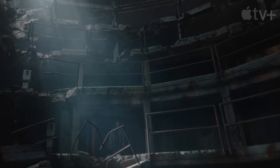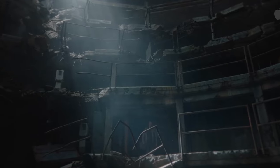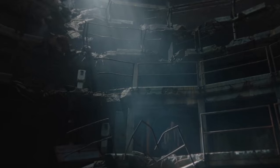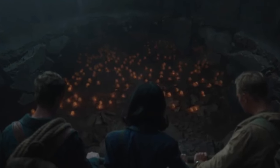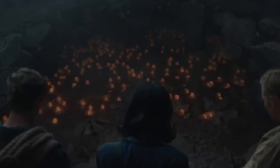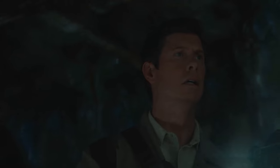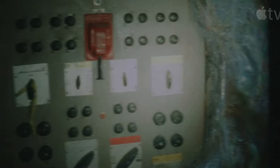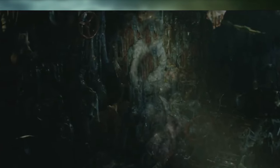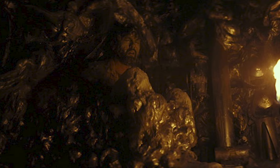We have this shot of Randa entering some destroyed underground facility — this whole thing gives me big Chernobyl vibes, even though that's not what it is. This is actually the nest we see Shaw, Randa, and Keiko exploring later in the trailer. It's cut with these horrific shots of Randa exploring some sort of wreckage covered in this organic slime, and there is corrosion all around him. We land on what eventually appears to be a body encased to a wall. This is a very alien-type sequence and it's clearly inspired by that film.